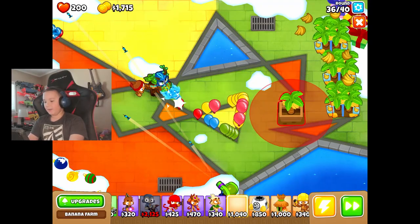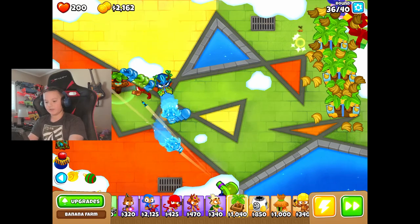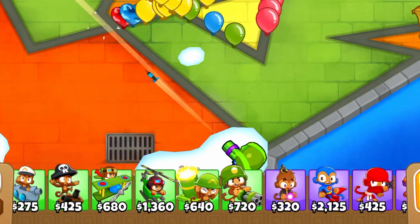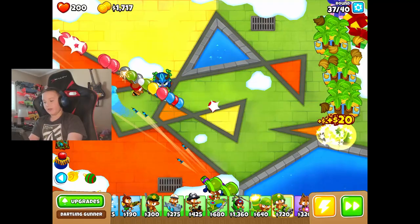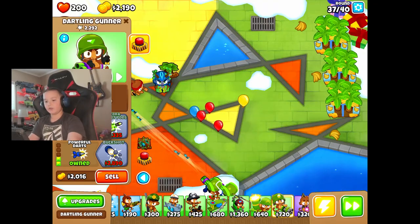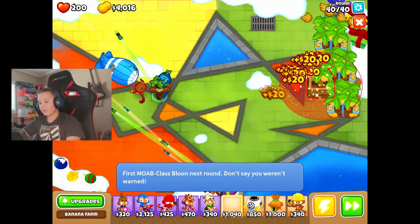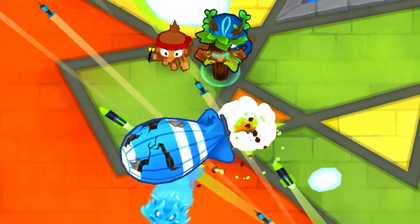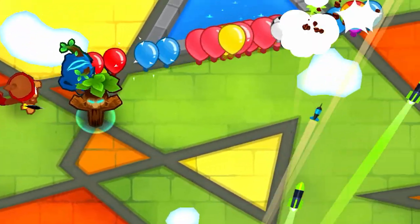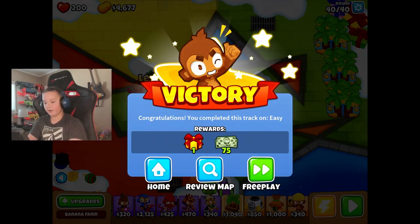I'm just going to keep getting banana farms for now. Actually, I'm going to upgrade my defenses first a little bit, because some balloons are getting by. So we're going to put down another Gatling monkey. Then I'm going to save up for Hydro Rocket Pods. We got Hydro Rocket Pods. I'm going to get more banana farms. We took care of that MOAB pretty easily.